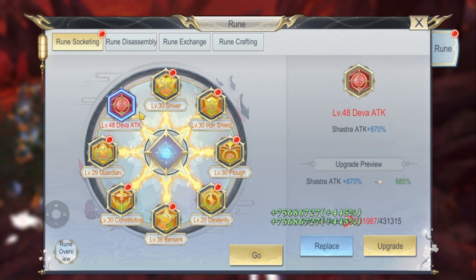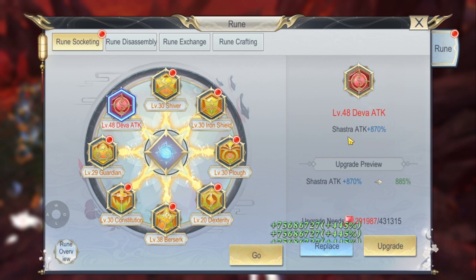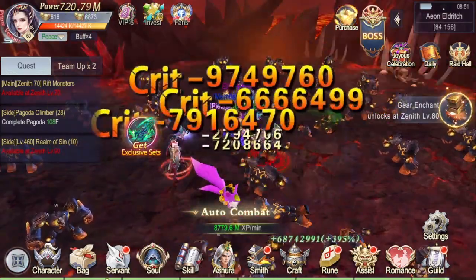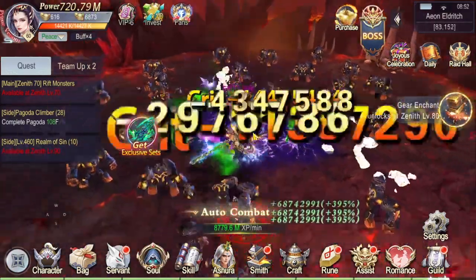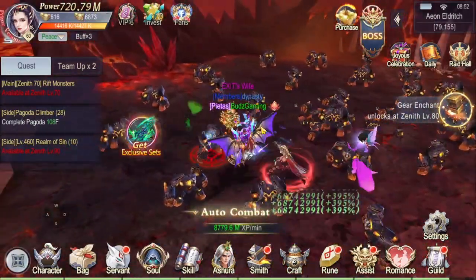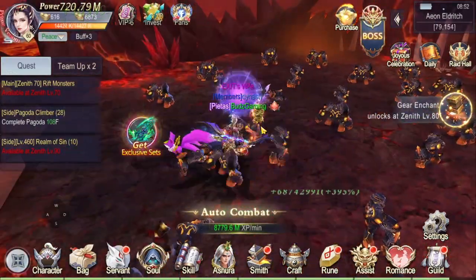So there we go — as you can see, if you're going to aim for a lot of power increase, then you're going to choose the Deva attack rune which has this Shastra attack plus — look at that — 870 percent. That's it guys, hope you enjoyed this video and learned something. If you did, please hit the like button and if you want my future content please subscribe. See you in the next one!